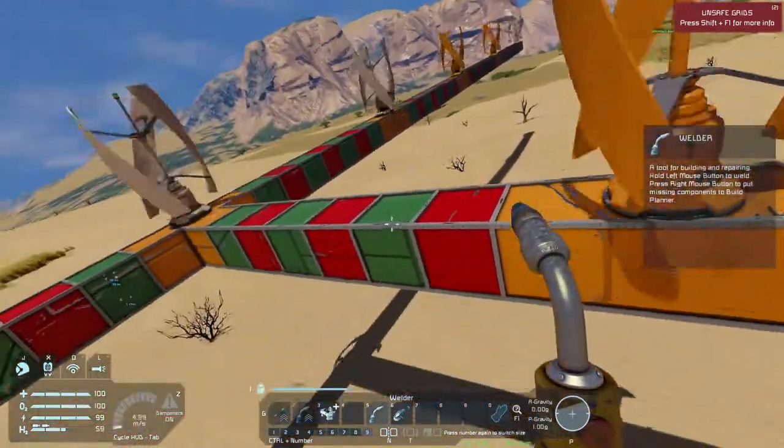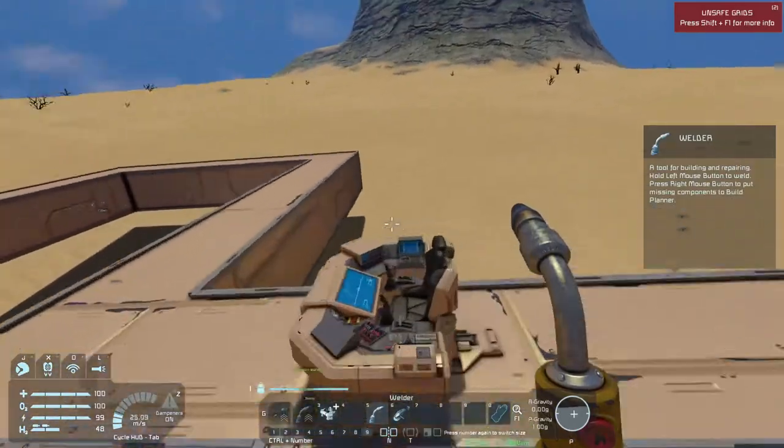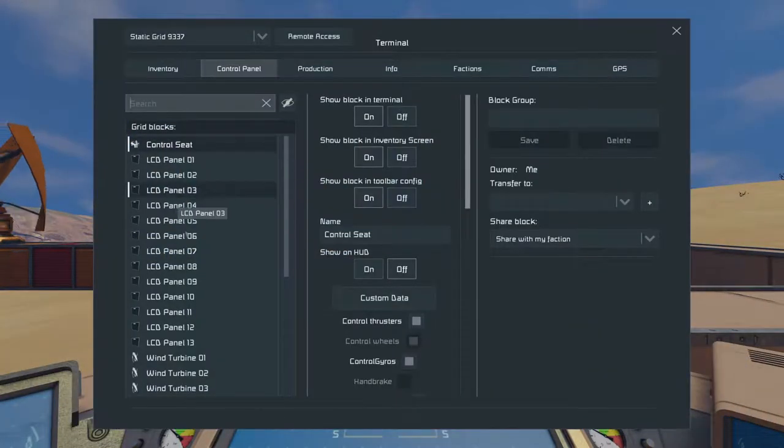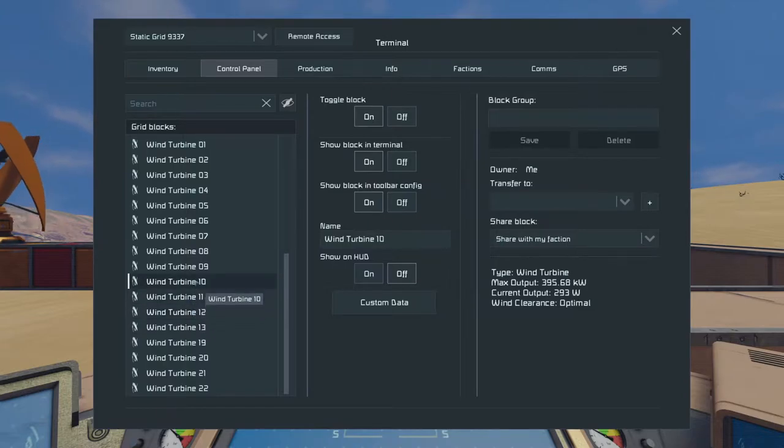The absolute minimum you want to put between turbines is six blocks, because that will still get you your optimal power. Turbine 21 shows 395.68 — that is the absolute optimal power, you can't go any higher than that. Even on the highest turbine it's 395.68. You can probably get a little more power if you go higher off the ground, but 395 is a decent sweet spot. Six blocks between turbines is the absolute minimum — not eight, not ten, not seven. Ten blocks is just overkill.